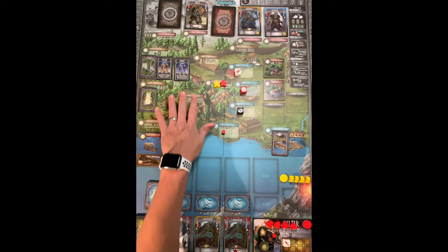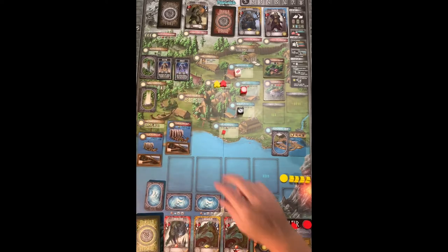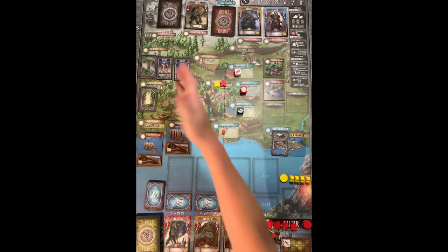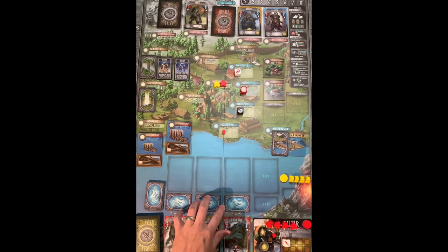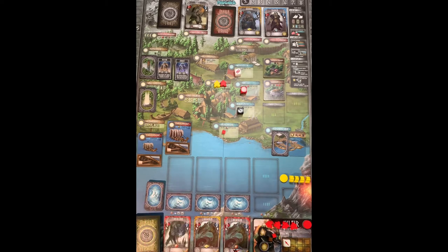Rune cards give you VP glory points and a one-time powerful ability. At the sage house, you can look at any one face-down journey card — highly recommended so you know what weather you'll be dealing with — and you also get to draw another destiny card, which could give you additional points at the end of the game.